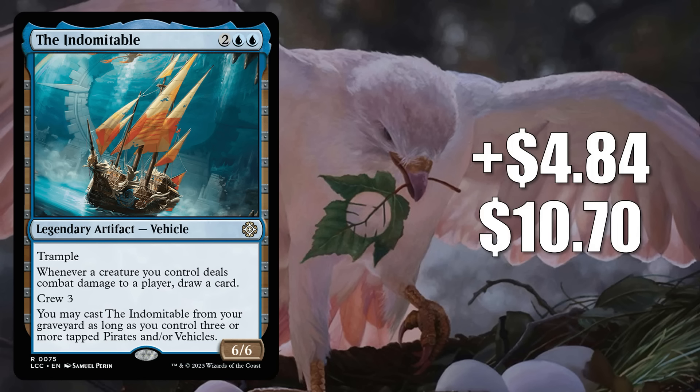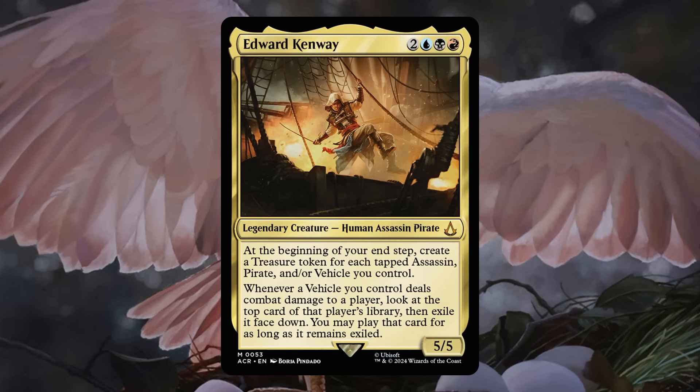Number 11 is The Indomitable, up $4.84 to $10.70 — that's an 83% increase. This is from the Lost Caverns of Ixalan Ahoy Matey's Commander deck, and it was number 13 on the hot list last week. It has been getting a fair amount of Commander play, but it's seeing a lot more now thanks to a card from Assassin's Creed — and that is why it's moving up. The card is Edward Kenway.